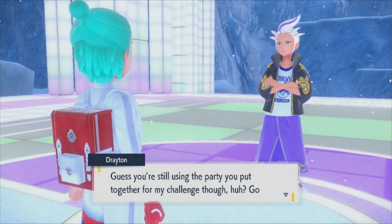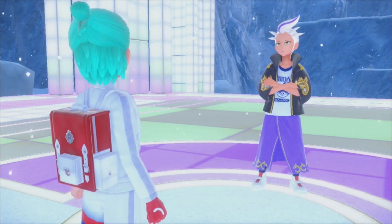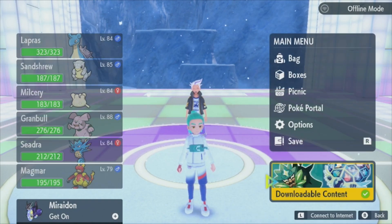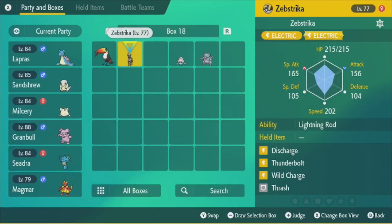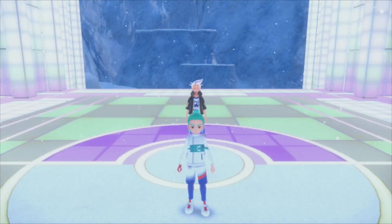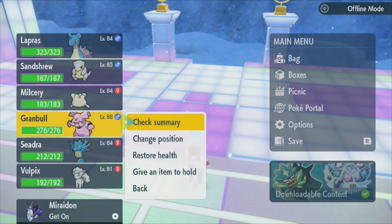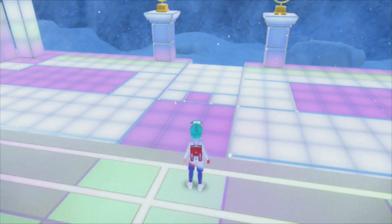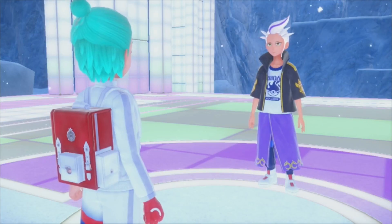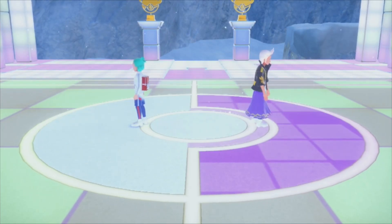Drayton says to take a second to change my party if I want. I realize I can put Vulpix back in since the trial condition no longer applies! I spent a lot of time training that Vulpix - I want it on my team. I swap Magma out and put Vulpix in. Let's get in front of Drayton and go for it. Ready to take him on!